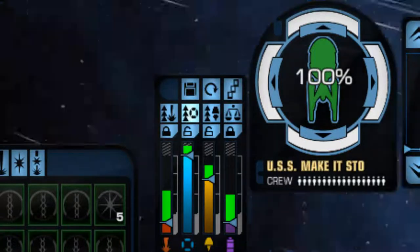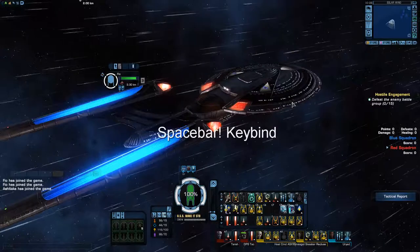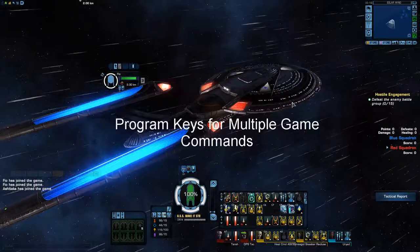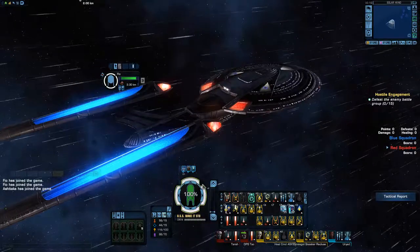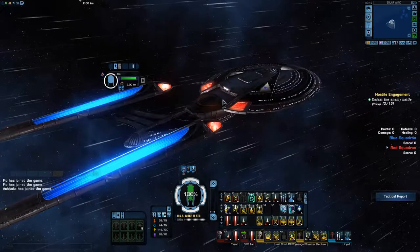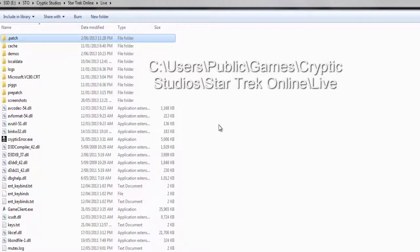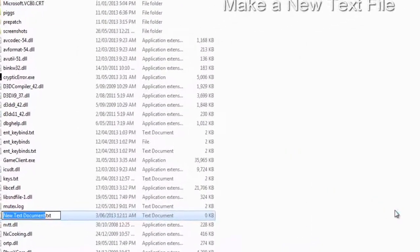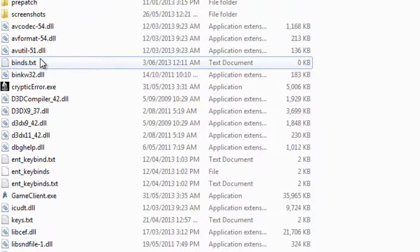Now let's look at setting up keybinds for the spacebar. Keybinds are common to many MMOs — they let you reprogram your keys to perform multiple in-game commands. We'll set up a spacebar to distribute shields, fire all weapons, hit a few abilities, and more. First, find your Live folder — it's normally at this location on your computer. Right-click, select New, then create a new text document and call it 'binds' (B-I-N-D-S), then open it.